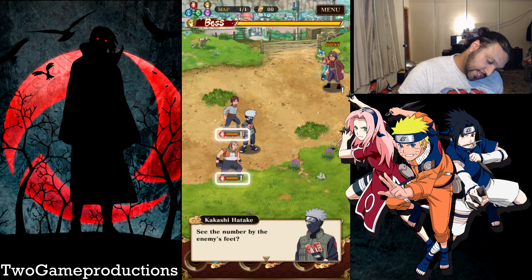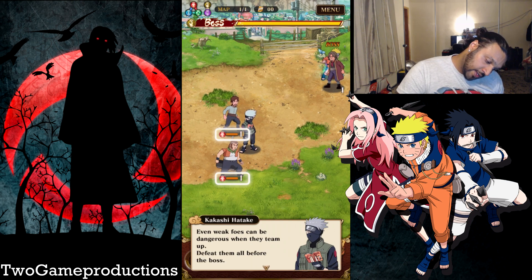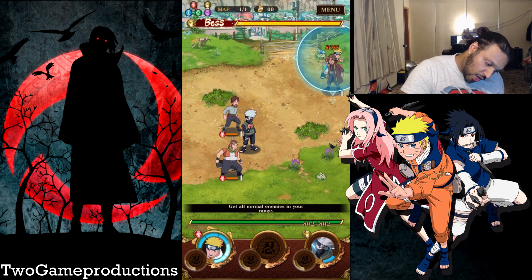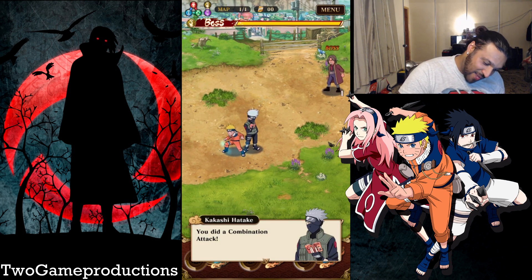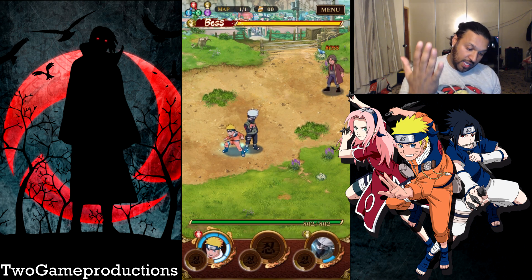Now let's talk about enemy attacks. See the number by the enemy's feet — that number goes down with each turn. When it reaches zero, the enemy will attack. Maybe the enemies will attack next turn. Even weak foes can be dangerous when they team up. Defeat all of them before the boss. Naruto is whooping their ass. I'm liking this. You did a combination attack.